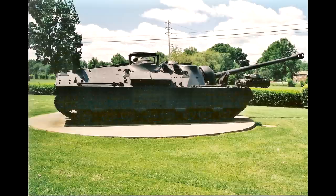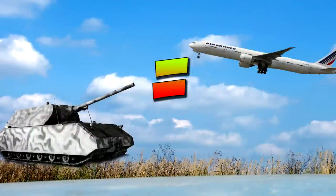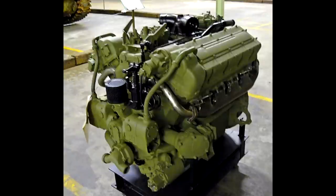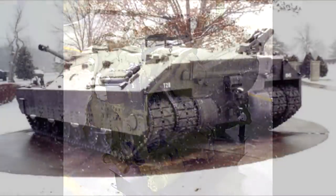Why was this tank never put into production? First, its weight was ridiculous — not as much as the German Maus at 188 tons, but the T95 was still 95 tons, the largest tank ever created for the US military. With that weight, even the Ford GAF V8 gasoline engine delivering 500 horsepower wasn't enough to get it above 13 km/h. Any environmental factor or elevation was a huge obstacle. The designers used four tracks — two on each side — to distribute the weight so it wouldn't sink on soft ground.